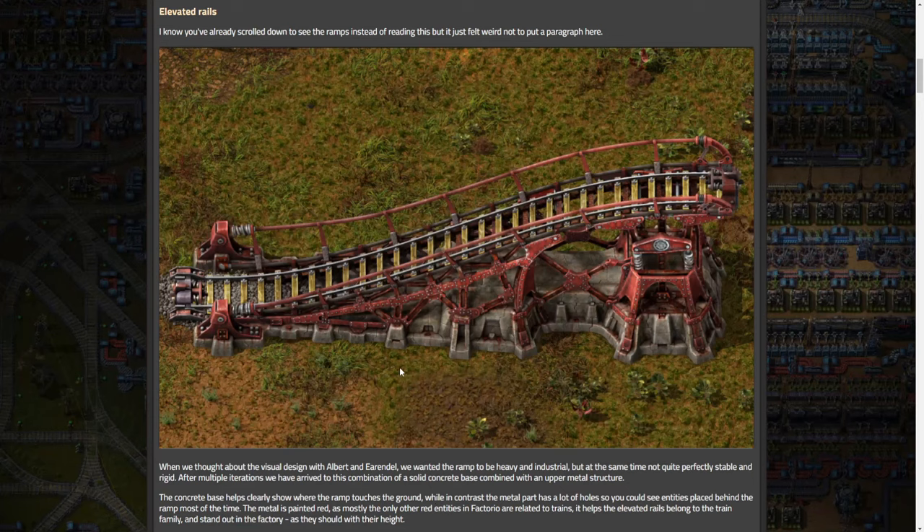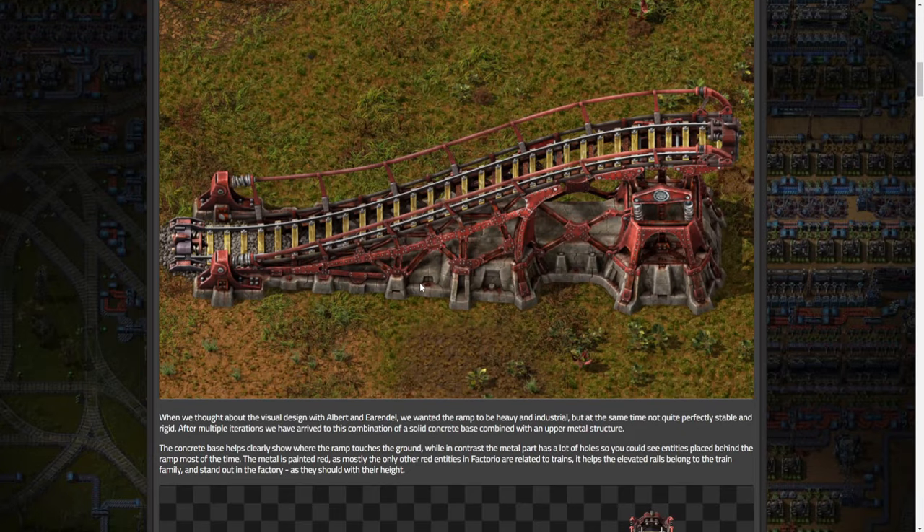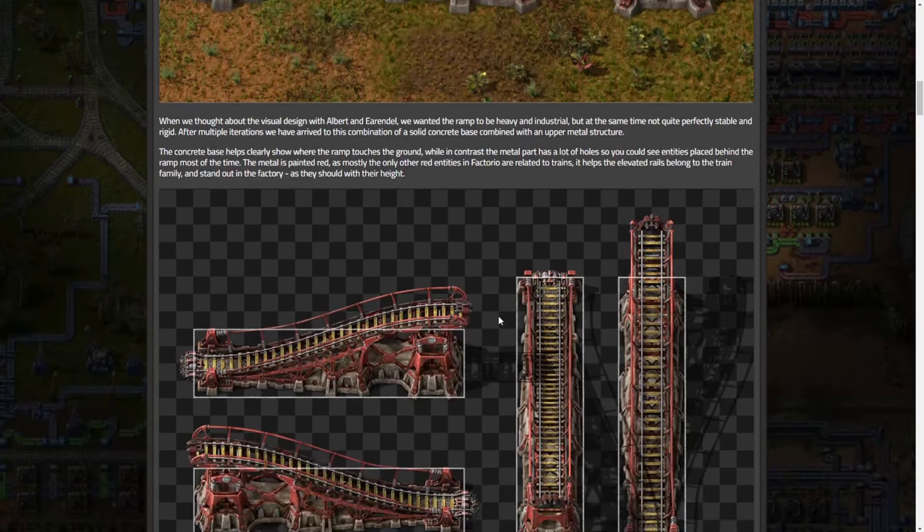The metal is painted red because mostly the only other red entities in Factorio are related to trains - it helps the elevated rails belong to the train family and stand out in the factory. I like this a lot. It matches the trains' base color and red stands out nicely. They could have chosen an unpainted metal color but this looks really nice. It's worth noting this is all visual trickery - there aren't actually different heights. It's kind of like cliffs: basically they're changing the collision of how trains work when passing over each other.